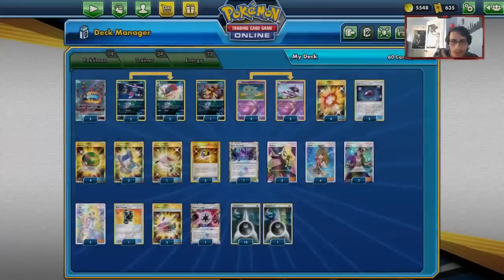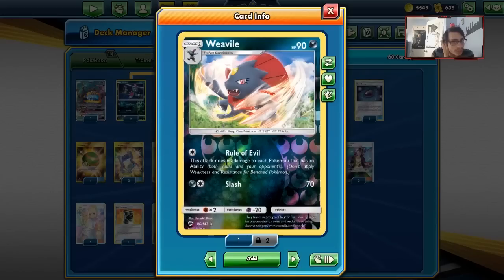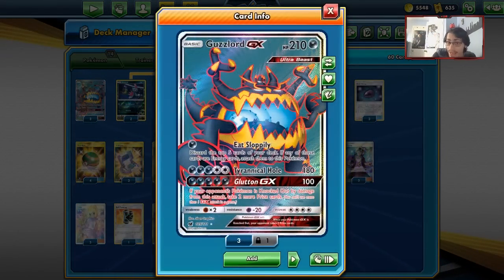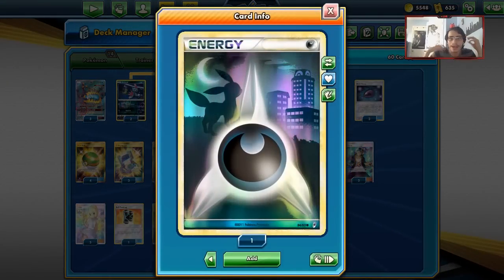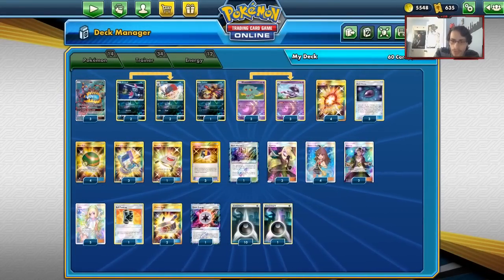I'm playing two Guzma. I have one Buff Padding and two Choice Bands. Choice Band Weavile is also really good — 90 damage on a Pokemon with an ability is solid. It's really good for Guzzlord to hit 210 damage, and sometimes 130 with Choice Band on Dedenne GX. Beast Energy also lets us do extra damage. I have 11 Dark Energy — a little heavy, but we need a lot of energy for Beast Ring Guzzlord. That's the list.